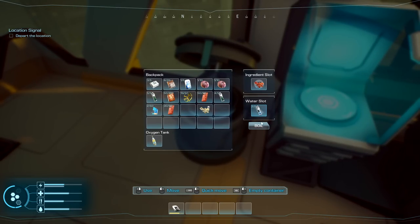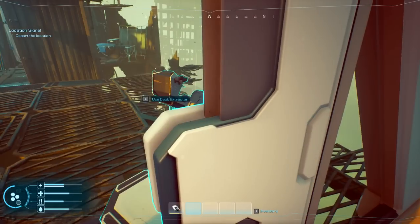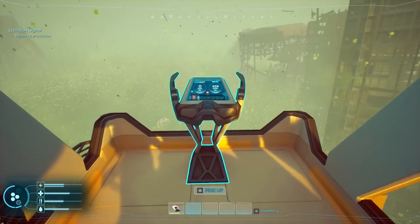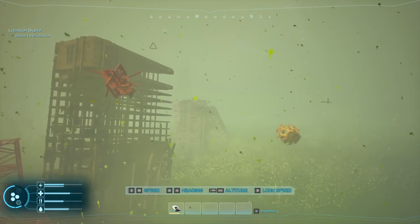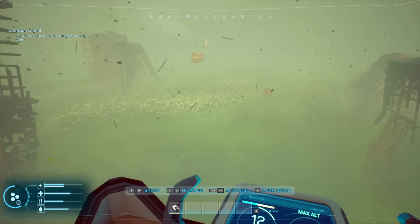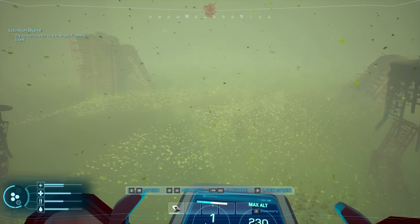We'll put this in here and boil it — it only takes one water each, which is great. We can put another one in there too. Then we just need to leave the area. I think we got everything. Let's get ourselves gone — I think we need to close our doors. Right here we have speed controls: S and W to go forward and back, A and D to steer, Shift to bring us up, and Right Control to change.